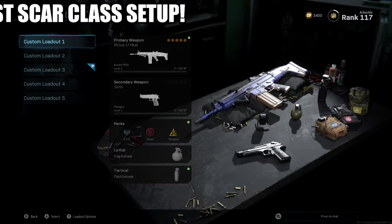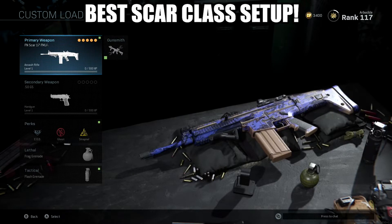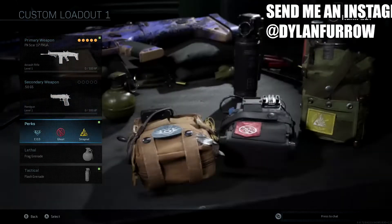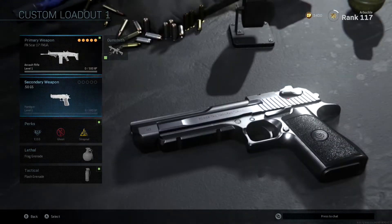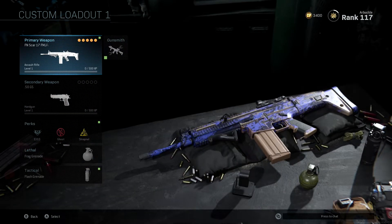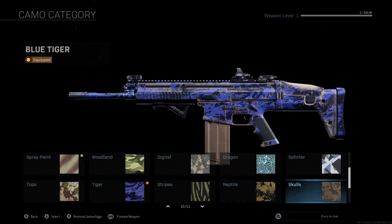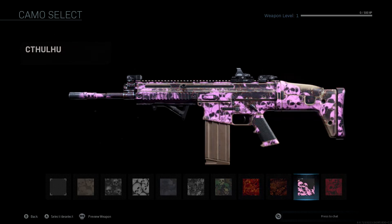What's going on ladies and gents? My name is Arbuckle, welcome back to another video. Today we are once again back on Modern Warfare and I wanted to share with you guys the best class setup for the FN Scar 17 in the game. The Scar is a really awesome gun — a lot of people have mixed feelings about it. At the beginning when you don't have any attachments it's really garbage, but once you get some attachments it can actually be very powerful and hopefully with this class setup you'll be able to dominate.